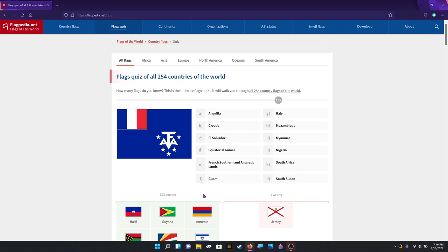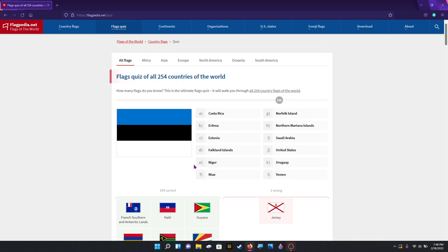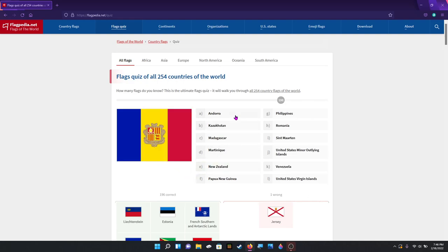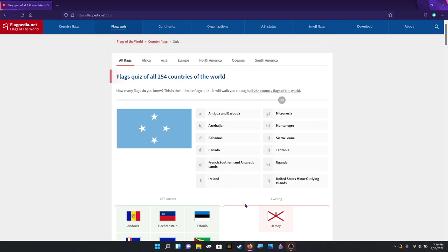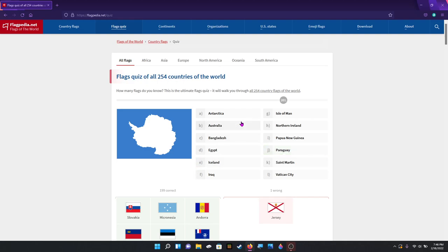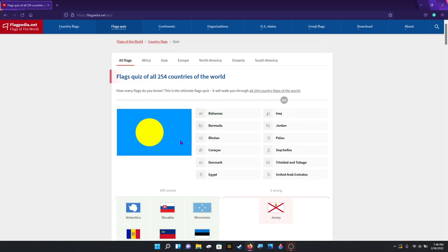That is French Southern Antarctic Lands. Estonia. Liechtenstein. That is Andorra. Federated States of Micronesia. My computer is yelling at me — no surprise there. Slovakia. Antarctica — even though it's not really their official flag; Antarctica doesn't really have an official flag. What person in that barren wasteland is going to make one? Palau — which I think also has a circle that's off.